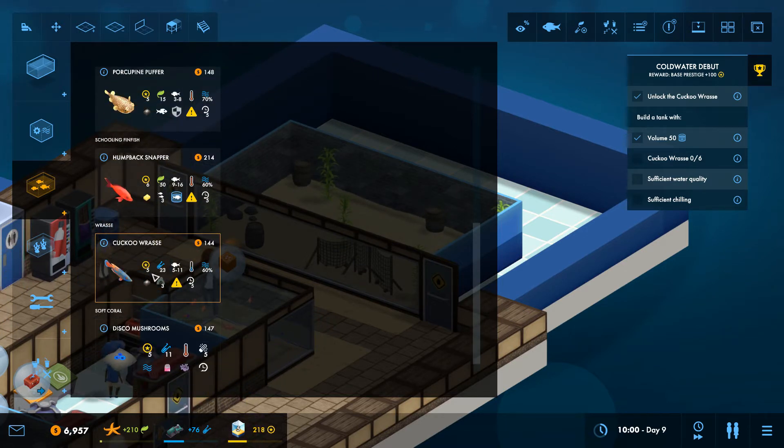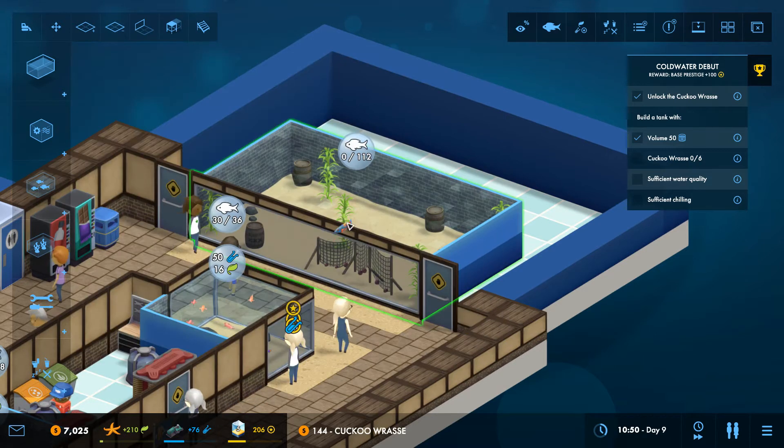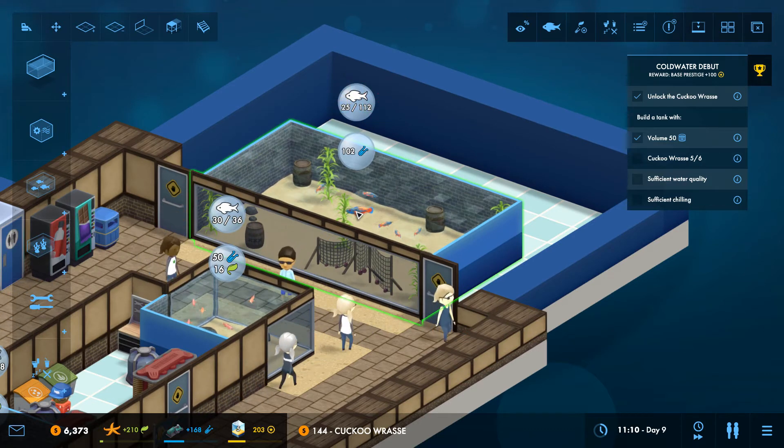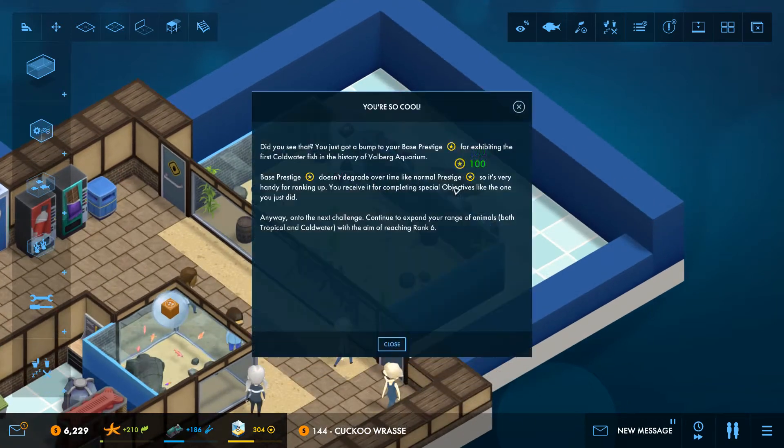So what has he got? He eats cockles. They can be in groups of five to eleven and can eat crustaceans - we need to accommodate that. They also need caves, so we're going to have to put a lot of caves in. We'll put six in for now because they're going to take up a lot of space. You've got a bump in your base prestige for exhibiting the first cold water fish - base prestige doesn't degrade over time like normal prestige, so it's very handy for ranking up.